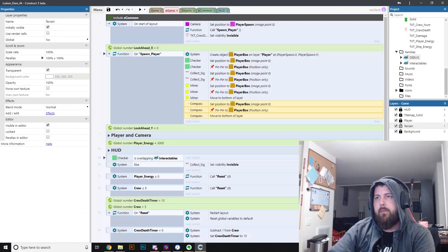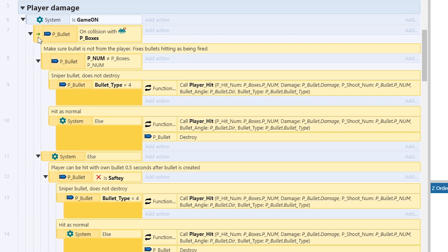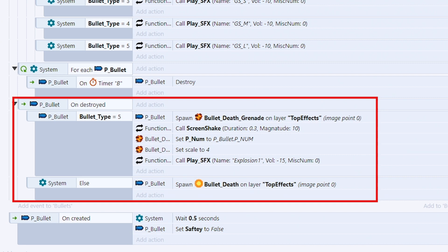Now just because it's visual scripting doesn't mean I don't still have to write all the logic. For example, if a bullet collides with a player, it checks to see if that bullet is not from that player. If not, it checks the bullet type — because sniper bullets pass through players, while other bullet types are destroyed when hitting a player. Elsewhere, another event handles the bullet death animation when the bullet is destroyed.